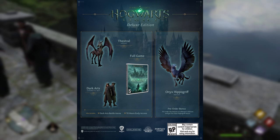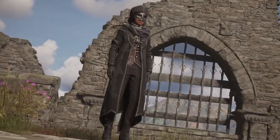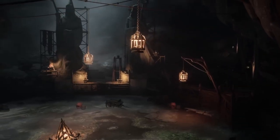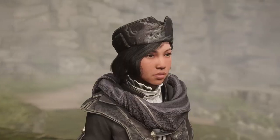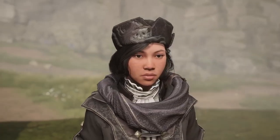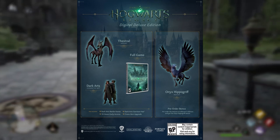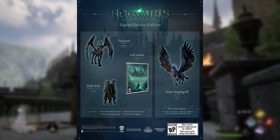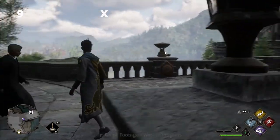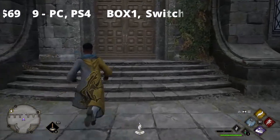The Deluxe Edition grants you access to the game plus some nice bonus items in the form of the Dark Arts Pack, which includes the Thestral Mount, Dark Arts Cosmetic Set, and Dark Arts Battle Arena. You can also pick up the Dark Arts Garrison Hat if you get the Digital Deluxe Edition as an exclusive item. The Deluxe Edition for PlayStation 5, PC, and Xbox Series will also grant you 72 hours of early access. Pricing is $69.99 for PC, PlayStation 4, Xbox One, and Switch, and $79.99 for PlayStation 5 and Xbox Series.